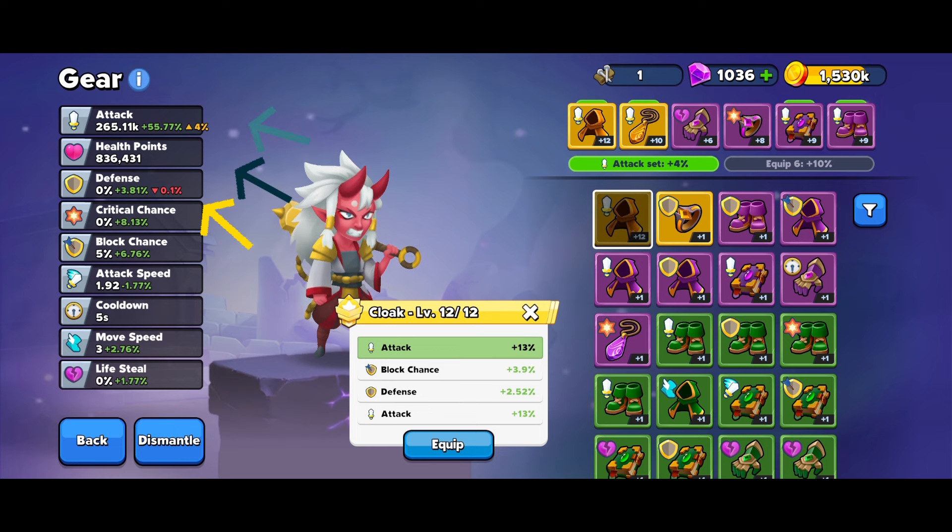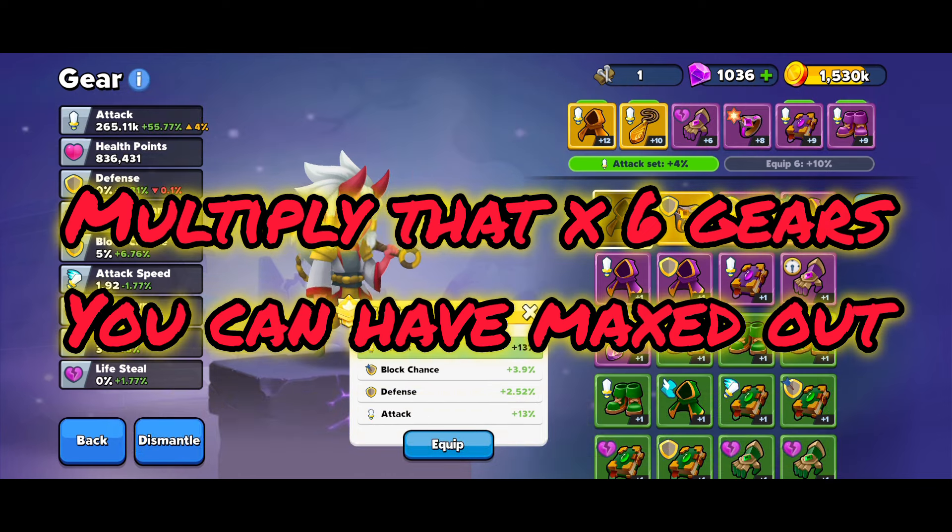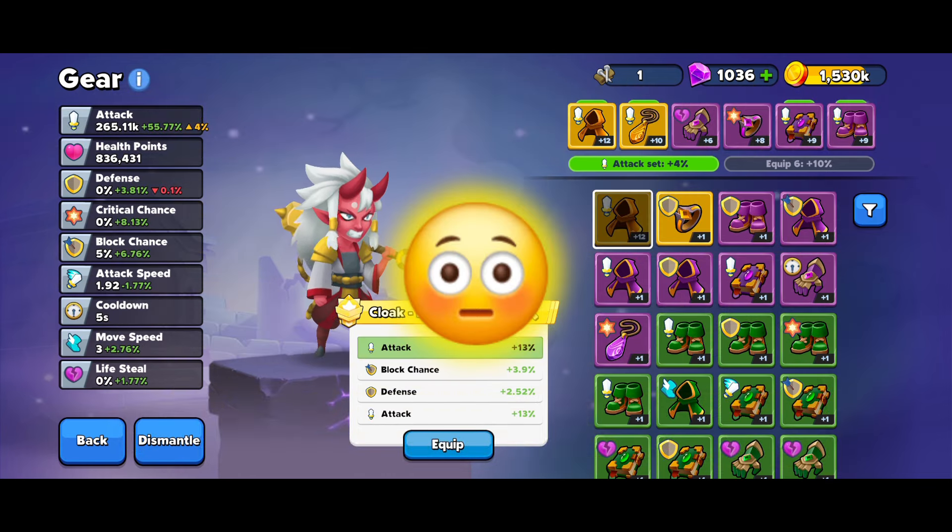Looking at the comparison, swapping to the other cloak would increase my attack by four percent but I'd lose the defense stat. The question is: do I want defense on that character, or should I focus purely on attack? Or since his attack speed is slow, should I actually prioritize an attack speed set? This is the really cool thing about gears — a full attack set at level 12 produces a completely different outcome than a full cooldown or full attack speed set.